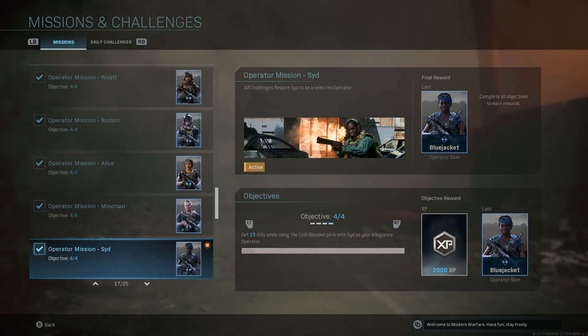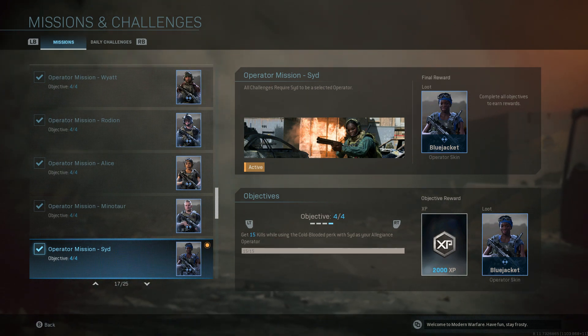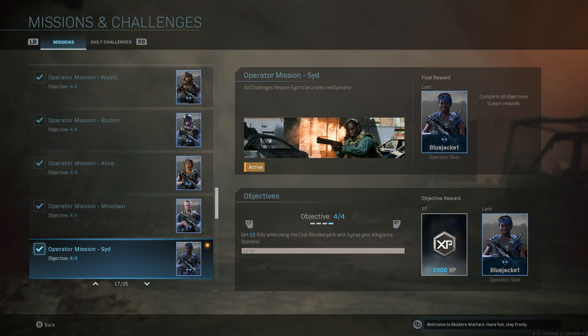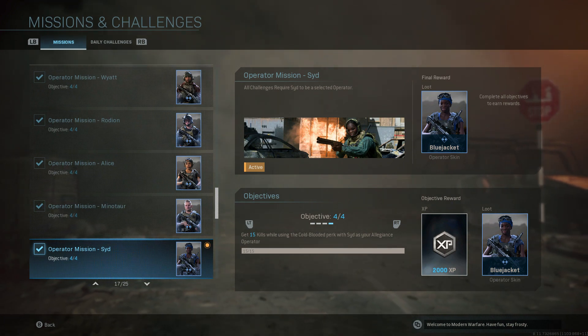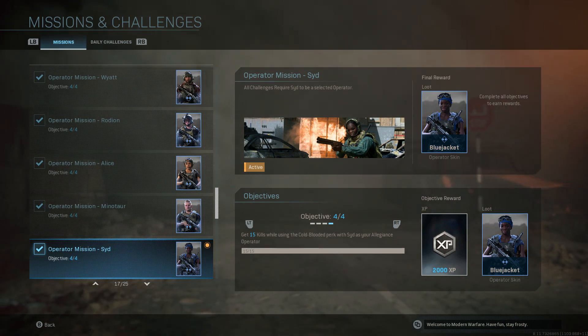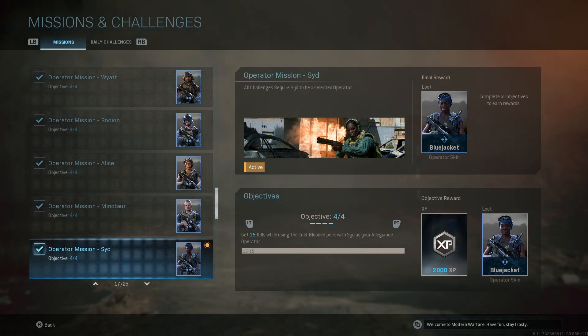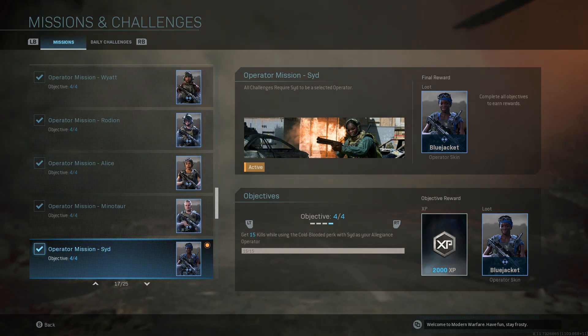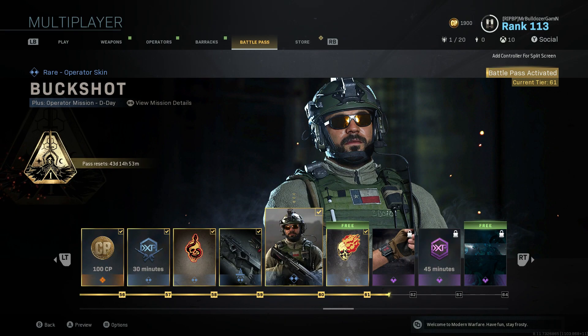That is another operator down. There are a couple of these operators where the challenges were really simple with no issues, like there was with this one and the smoke. So I didn't put a video up about those. If you want challenge videos that I don't have on the channel, let me know and I will put it up. Our next operator is D-Day — he is unlocked at level 60. She was unlocked at level 50, he is unlocked at level 60. He is the next one I'll be doing, probably the same day as this one or the day after.